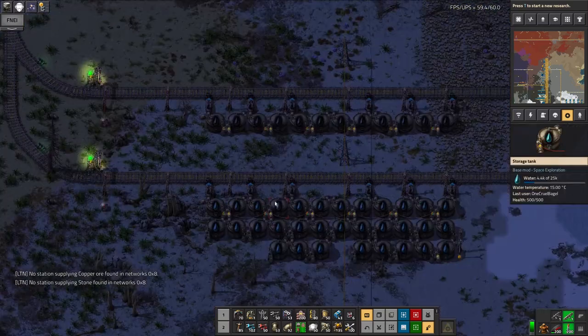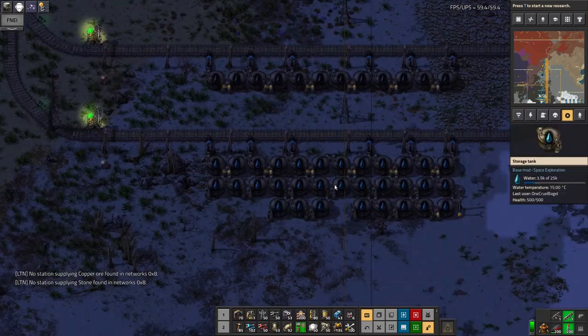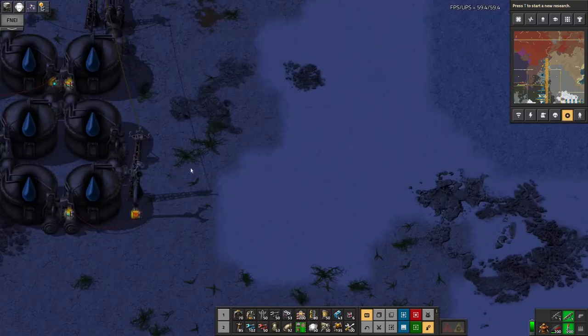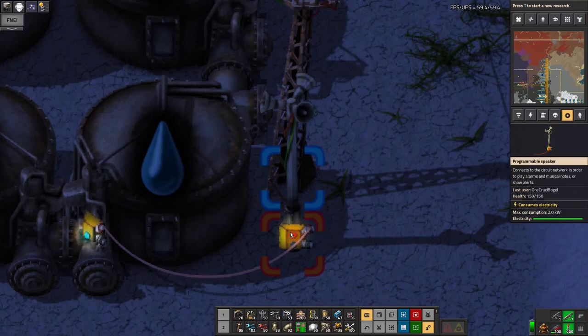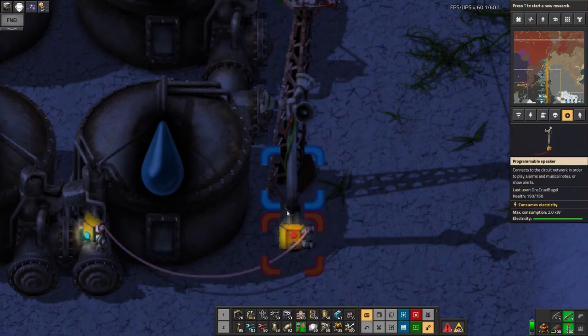The only problem I'm having at the moment is with the water. I'm not using water anywhere, so these tanks do just fill up over time — that's why there's rather a lot more of them than there is for the oil tanks. I've been down here a couple of times and just emptied them manually, which is a bit of a silly thing to do because it's a bit of a waste and it's a manual intervention. And I've also put in this programmable speaker, and that goes burp burp burp whenever the tank starts to fill up, so I know it's time to go and deal with it.